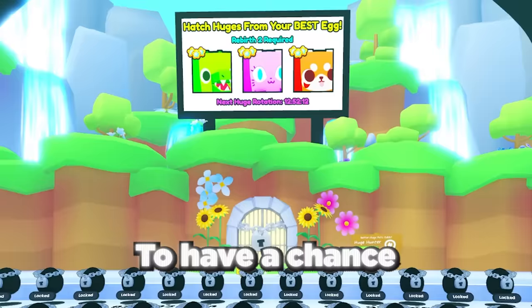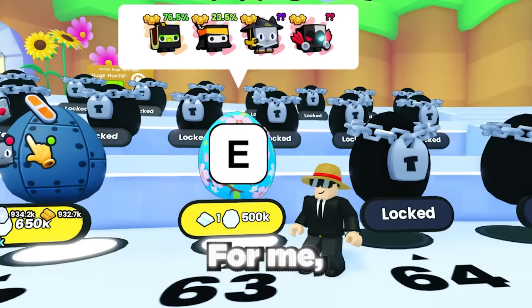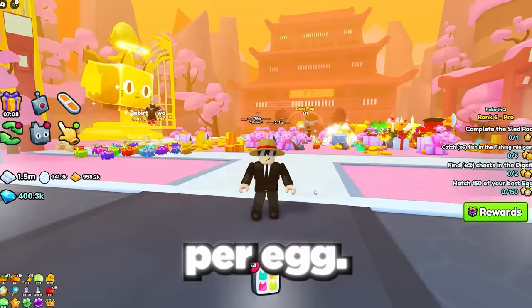To have a chance to hatch a huge pet you need to have rebirthed twice and then open your best egg. For me this is egg number 63, currently the best egg in the game, which costs one and a half platinum bars per egg. This means that to open 1 million eggs I need to grind one and a half million platinum bars.